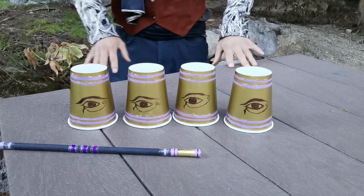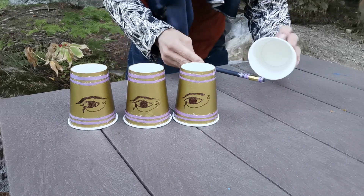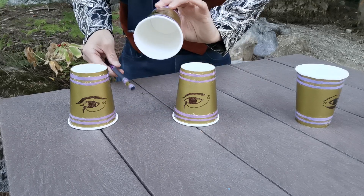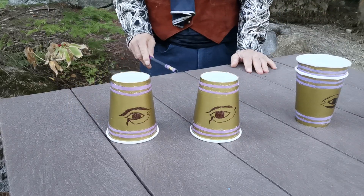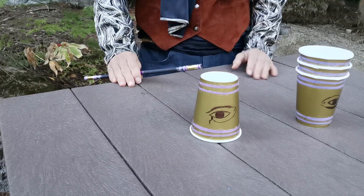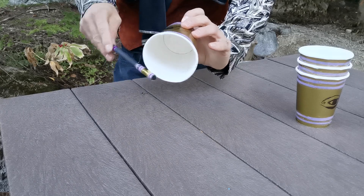When your audience wants to know where the egg is, use the wand to point and click. Check each cup — nothing in there — and stack them together one by one. For each cup you lift, show it's empty, then place it onto the next. For the last cup, say 'Do you think it's inside here?' — pick it up, and no egg is to be seen.